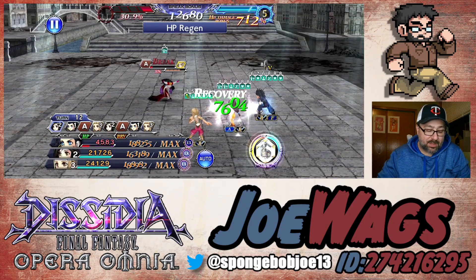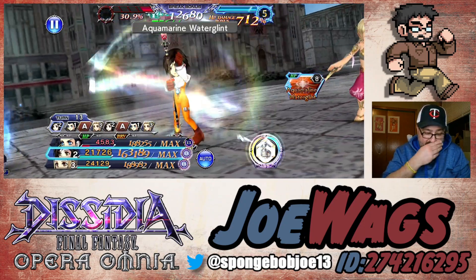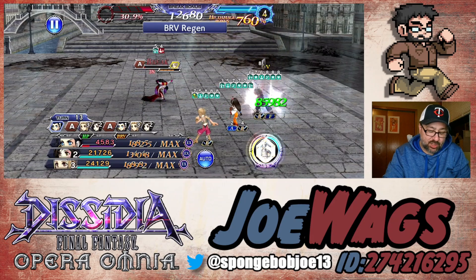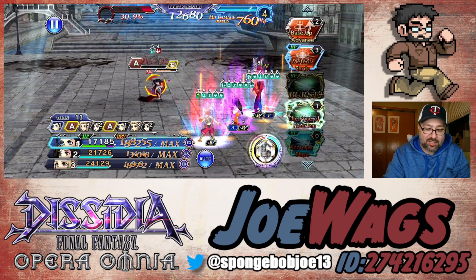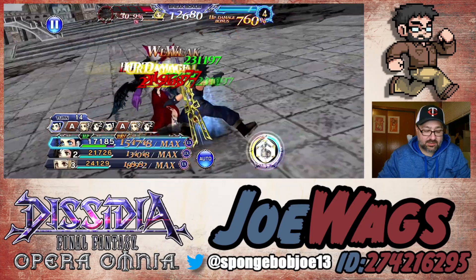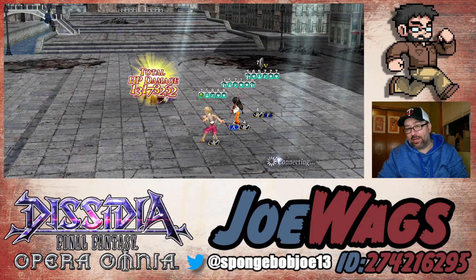As long as the BT effect's up, our main can't die. Let's finish with Rush Assault because it's pretty strong. Rush Assault at 760 — 13 million. Yeah, pretty good.